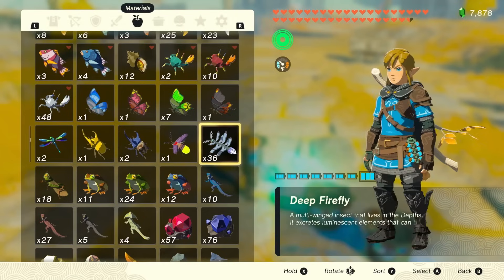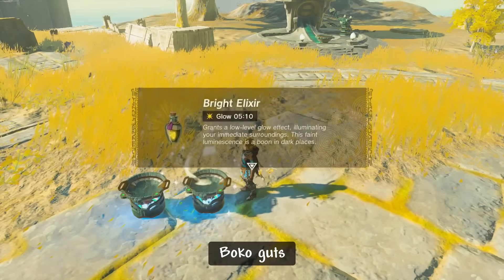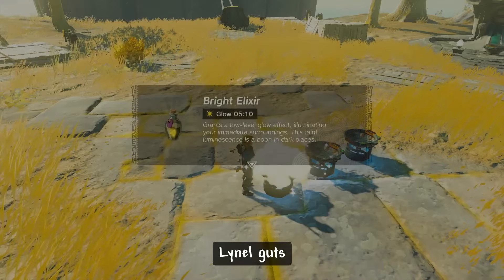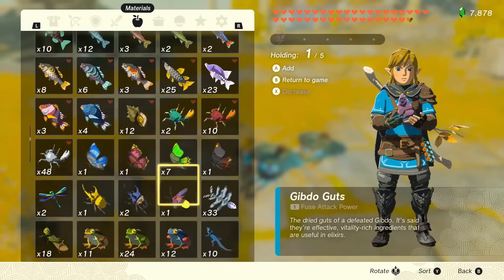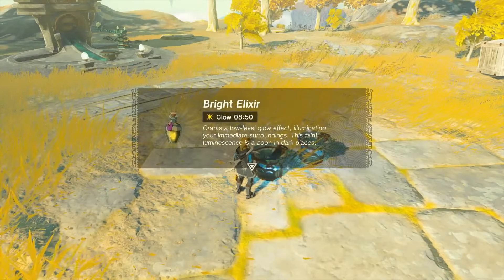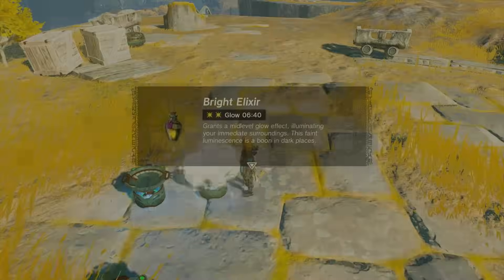Guts are only good for cooking. It is cool to see them writhing on the ground, but I wish they had some type of practical use with fusing. With some testing, most if not all of the different types of guts give the same duration. So if you're going for duration, add more guts; if you're going for potency, add more insect parts. Gibdo guts and only gibdo guts are special in that they guarantee a critical cook with elixirs — but this actually just happens to all elixirs that get a critical cook, not just the gibdo guts.